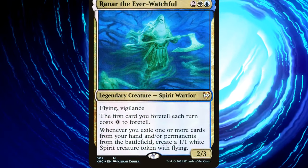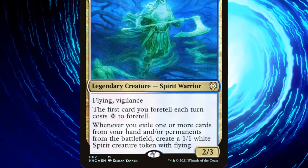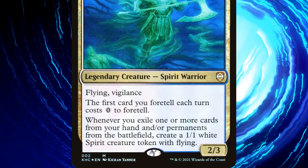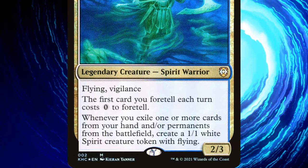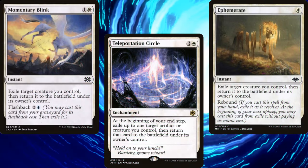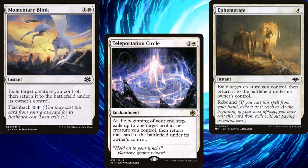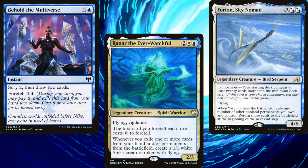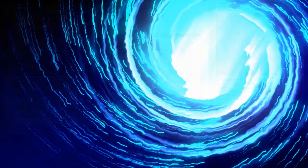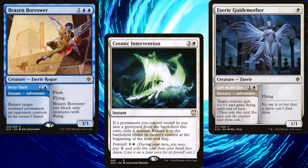Raynar the Everwatchful is a 4-mana 2/3 Legendary Spirit Warrior with Flying and Vigilance. The first card we foretell each turn costs 0 to foretell. Whenever we exile one or more cards from our hand and/or permanents from the battlefield, we create a 1/1 White Spirit token with Flying. The hard part with Flicker decks is coming up with win conditions, but Raynar is a win condition all by himself. Every time we flicker permanents or exile a spell from our hand, we make a 1/1 token. We don't generate two tokens if we flicker two things with the same spell or effect, but that's fine. We can still foretell a bunch of spells, or even cast some adventures if we want.